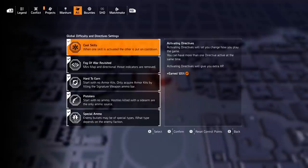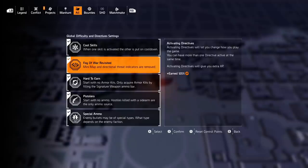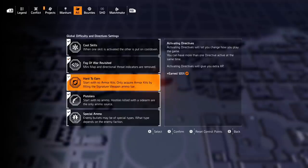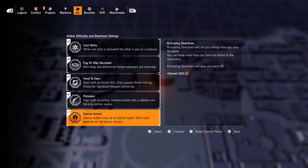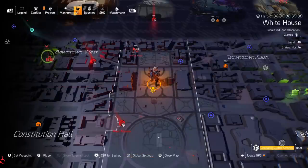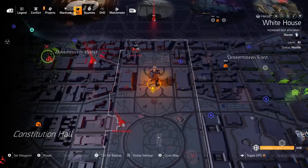When one skill is activated, the other is put on cooldown — skills are what we're going to be using, so if you don't have a skill build, you're going to need to get your hands on one. Fog of War Revisited turns off your minimap and you don't get threat indicators. Hard to Earn: you start with no armor kits; the only way to acquire them is to fill up your signature weapon ammo bar. Pistol Aero: you start with no ammo at all — not for your spec, not for your primary or secondary. The only thing you'll have ammo for is your sidearm, which stays unlimited, and kills with your sidearm are your only ammo source. Then there's Special Ammo: enemy bullets may be of special types depending on the enemy faction. Turning on all five is going to reward 125% extra XP.